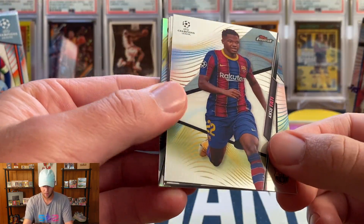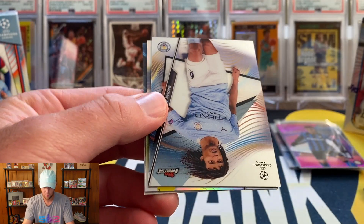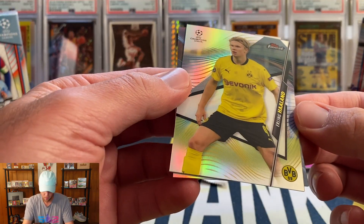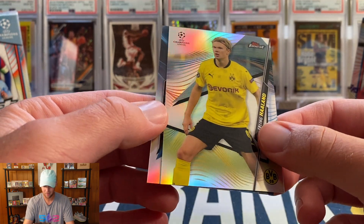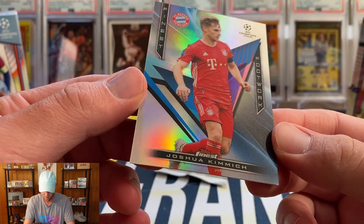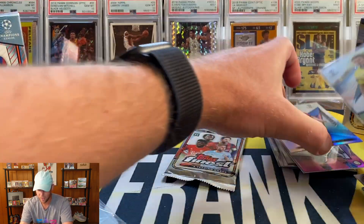Next pack: Ansu Fati — a good name to get — then a Borkowski, and then an Erling Haaland refractor. Not a rookie but still definitely a nice card. On the back we have a Joshua Kimmich Finest Footwork insert. I'm going to sleeve up the Haaland and save the other one for later.